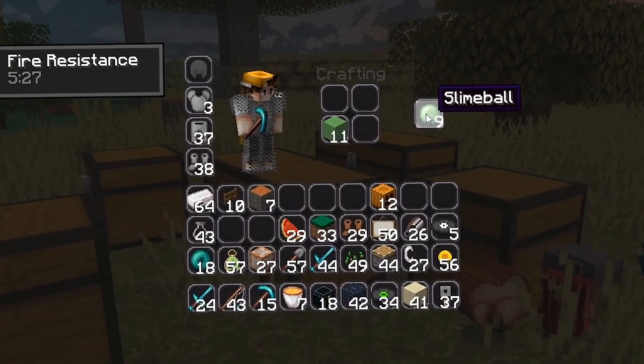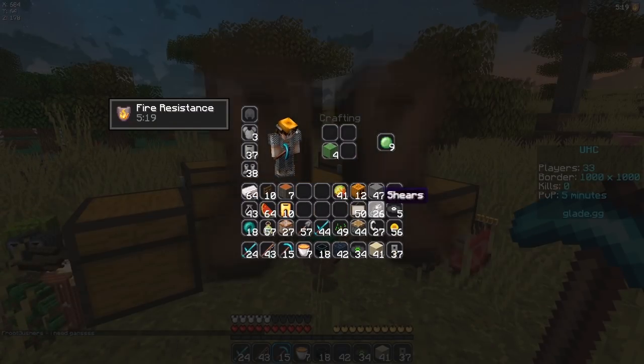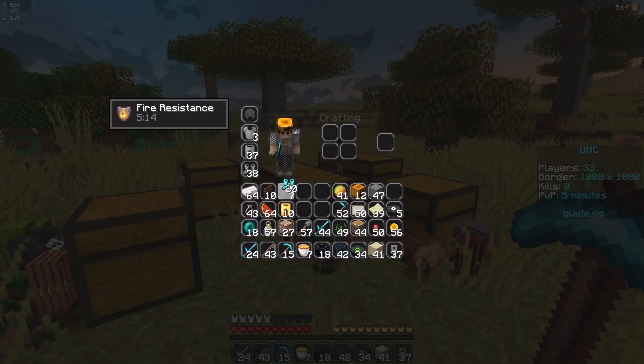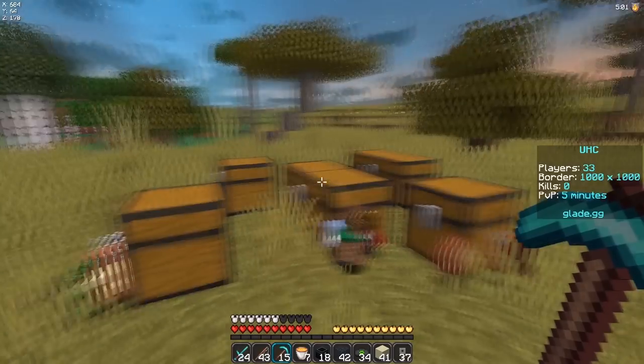Let's try slime blocks — come on, give me something good. We got glistering melon. I could literally make healing pots. Golden carrots I could use for making invisibility pots, but I feel like that's a bit over the top and I won't be able to get the spider eyes — actually, I have spider eyes. Nah, it's still too over the top. But if I get blaze rods, then we're gonna be like kind of set.